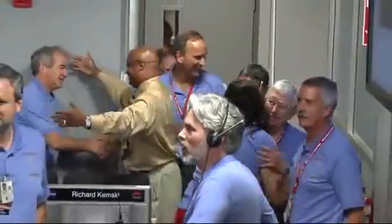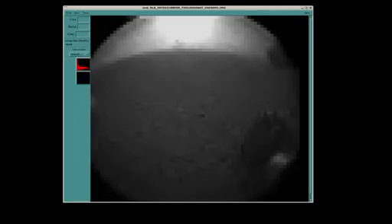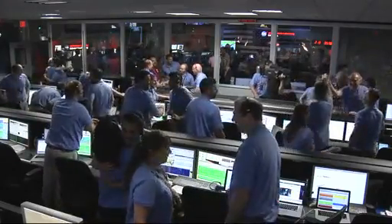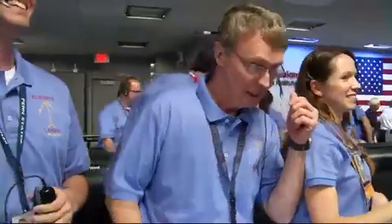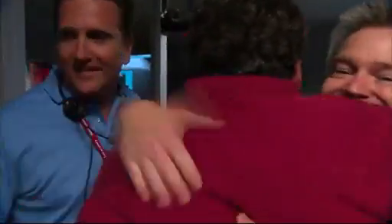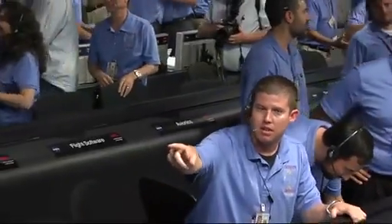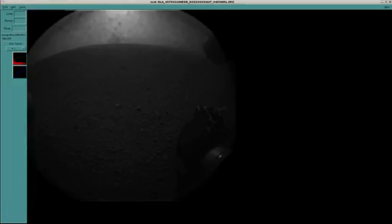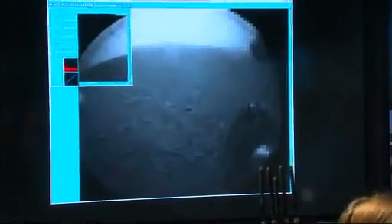We're looking at the shadow — the horizon is actually in the distance. We're looking at the shadow of the late afternoon sun. These are the rear hazard cams. It does have a dust cover on it at this point, but the cover isn't the problem — it's the fact there's dust in the air, because we've just blown dust all over the place with our descent engines. Now this is the high-res — the 256 by 256 image, higher resolution. You're seeing dust particles on the window. You can see the horizon there in the background. And there is the wheel of the rover safely on the surface of Mars.